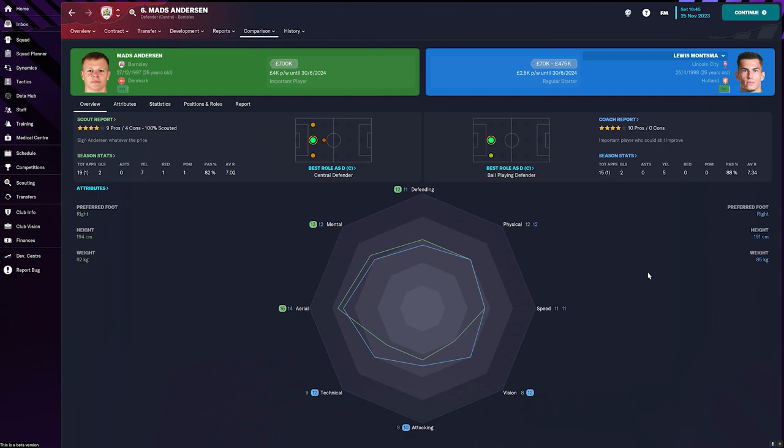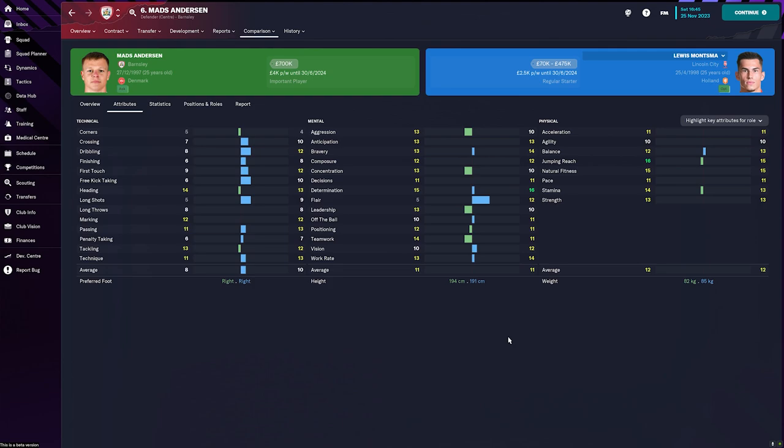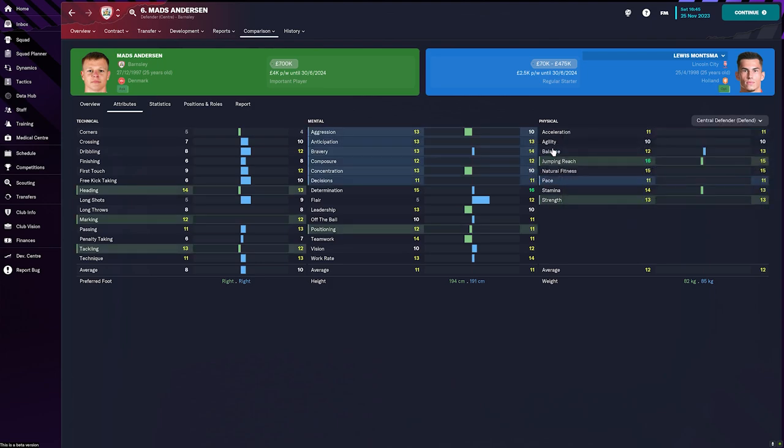Based off this, Mads is probably the better all-out defender but Monsma may be slightly better in specific roles like ball-playing defender or wide centre-back on attack. If Mads's polygon was way bigger it would be an easy decision, but since they're evenly matched we can click the attributes button to get all attributes listed on screen. In the top right we can highlight the key attributes — we play central defenders on defend — and it becomes clear that Mads Anderson is the better player in that role: slightly better heading, slightly better tackling, better mentally overall, and better jumping reach. For me it would be a no-brainer to bring Mads Anderson in.